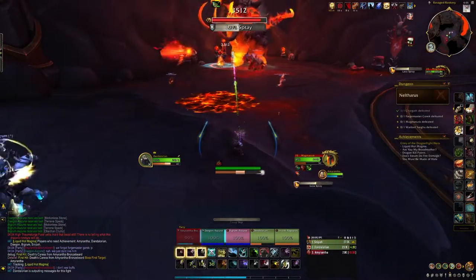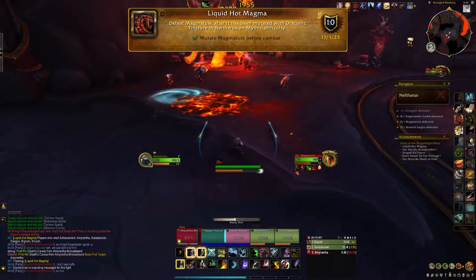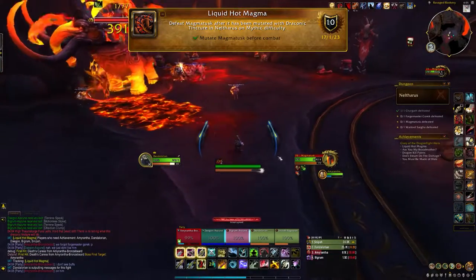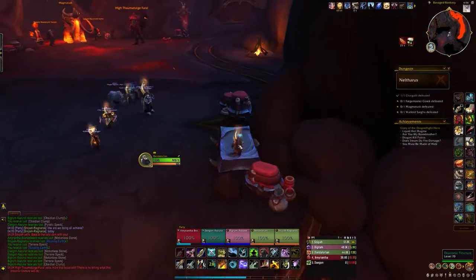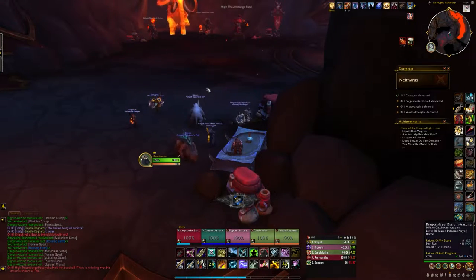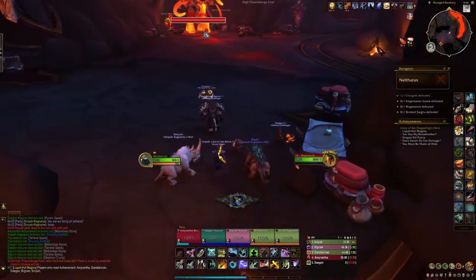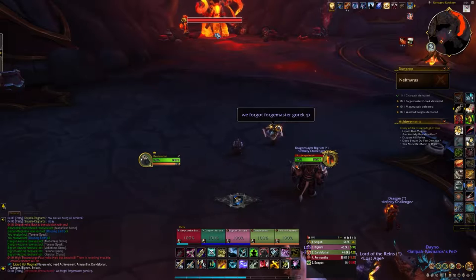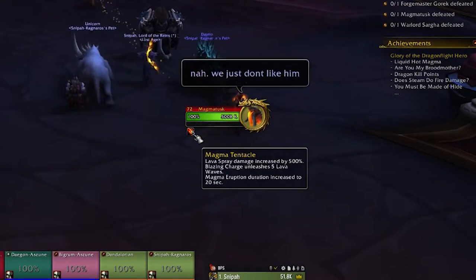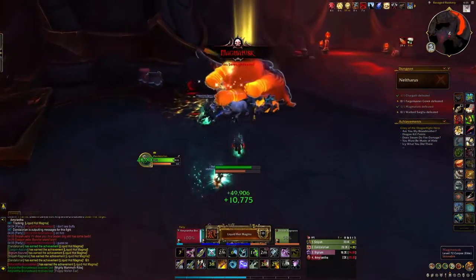The next achievement in Neltharus is Liquid Hot Magma — defeat Magma Tusk after it has been mutated with Draconic Tincture in Neltharus on Mythic difficulty. As you enter the room, you'll see a vial on a table. Everyone in your group needs to pick one up — this gives you a new extra action button. Before you pull the boss, have everyone throw the potion. Once the boss has five stacks of the Magma Tentacle buff, start the encounter and defeat it as normal. That gives you Liquid Hot Magma.